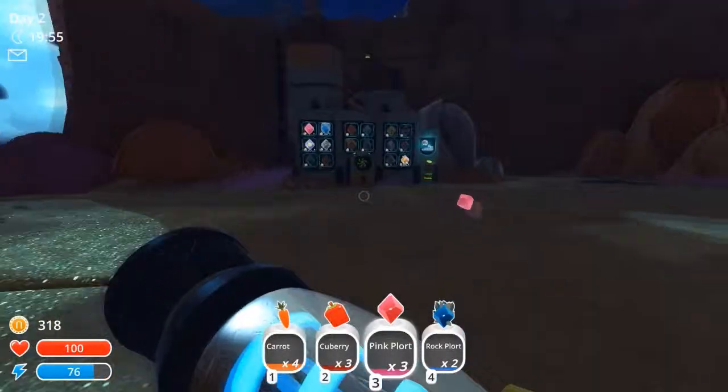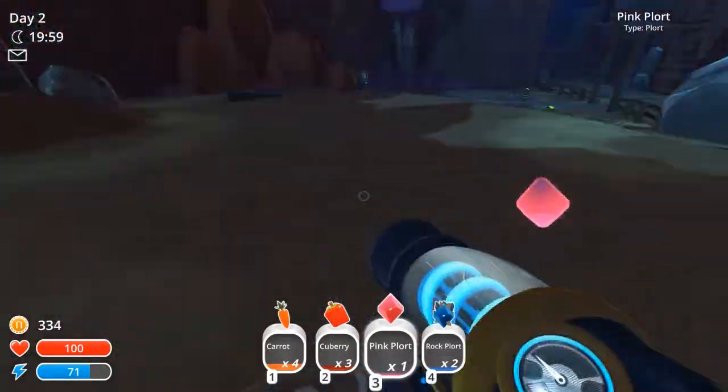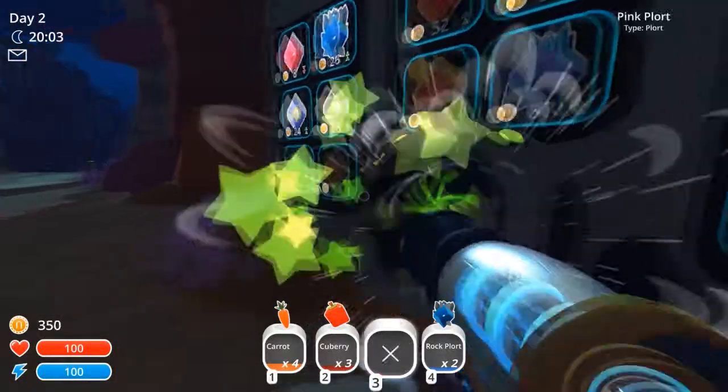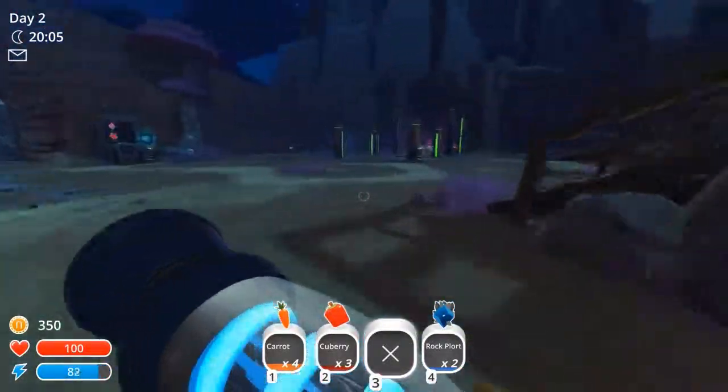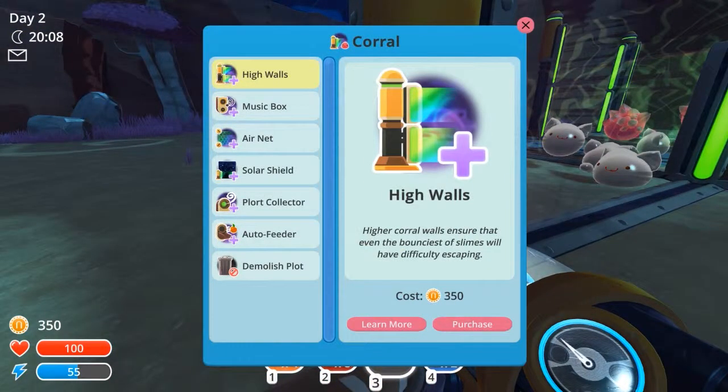I'm gonna make a bigger thing right away. We're gonna keep those three poop slots. 350. Now we need to make these bigger with high walls. Yeah, high walls.